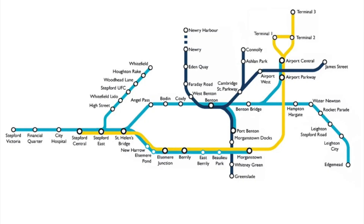The 1.2 map is basically the same as the 1.1, but with the Terminal 3 station and the new Whitefield branch.